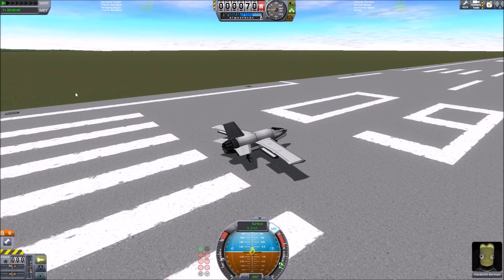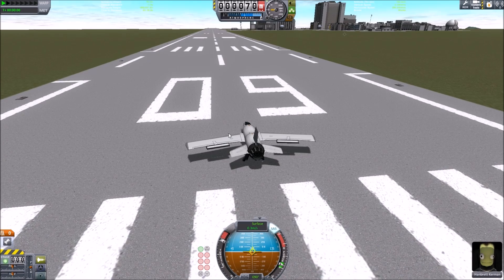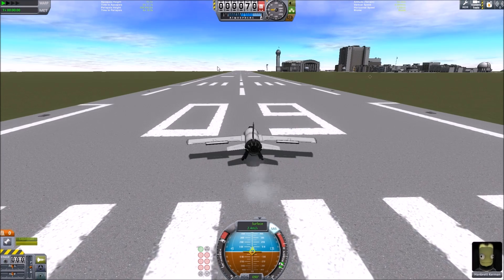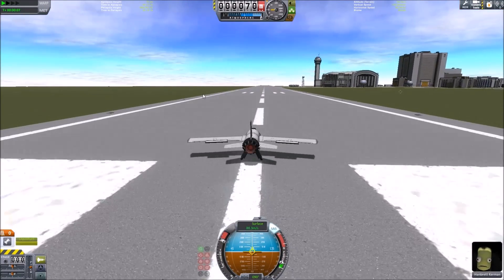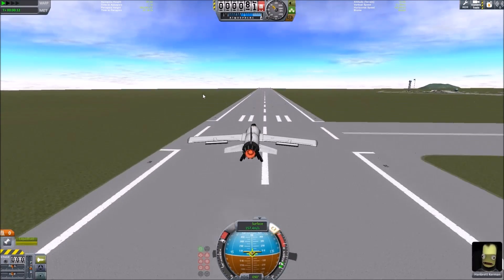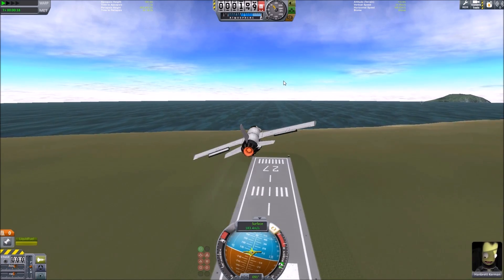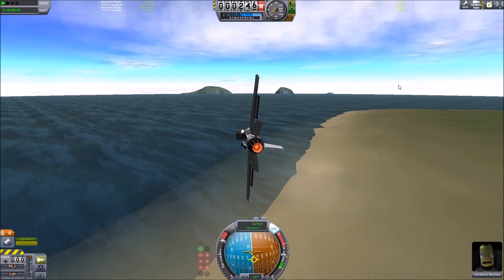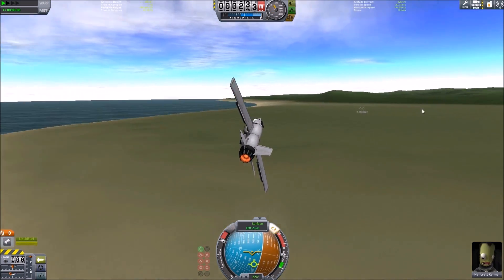For easier flight, fly with your SAS on. For this one we're going to test it at full throttle, and you start it just the way you do your rockets with spacebar. And we're rolling down the runway. And look at that — it flies good! Now let's put the gear up with G. It doesn't turn that great, but I'm actually holding down S key so I'm not stalling.